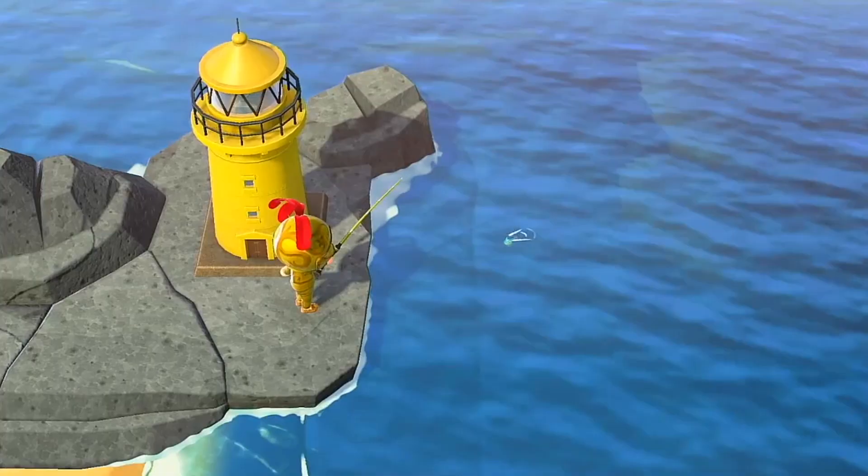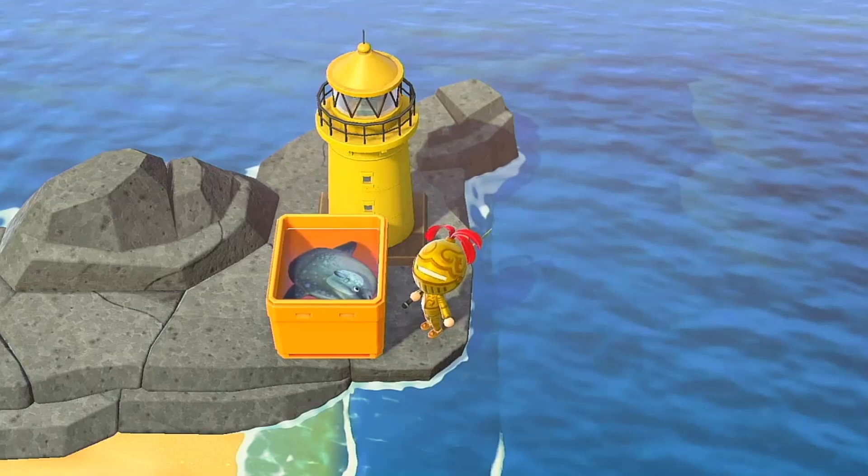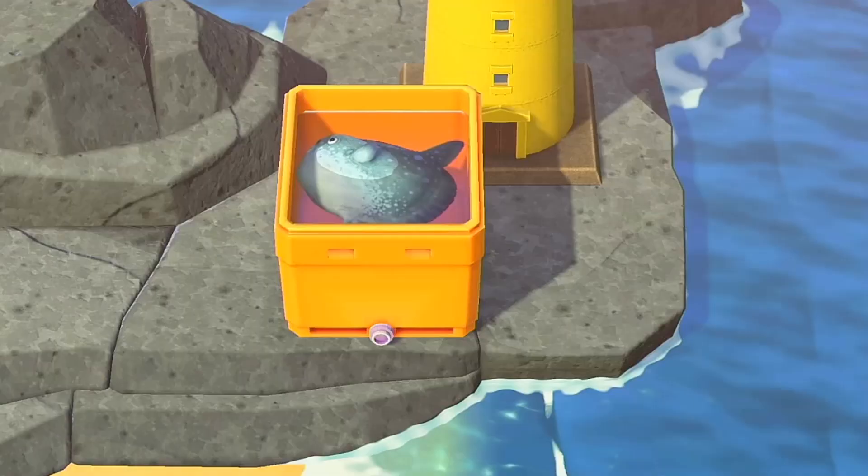To help make the Ocean Sunfish appear, craft fish bait using manila clams. Throwing the fish bait into the ocean will randomly summon a fish's shadow to appear. Repeat this process until the Ocean Sunfish appears. It's huge — you can't miss it.